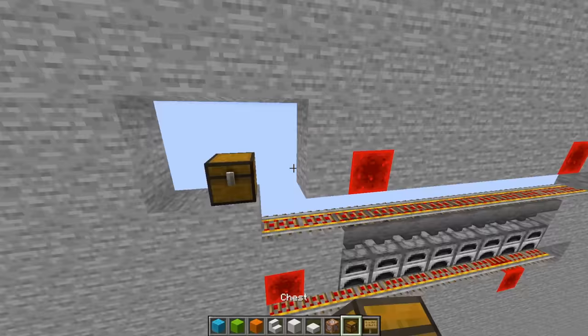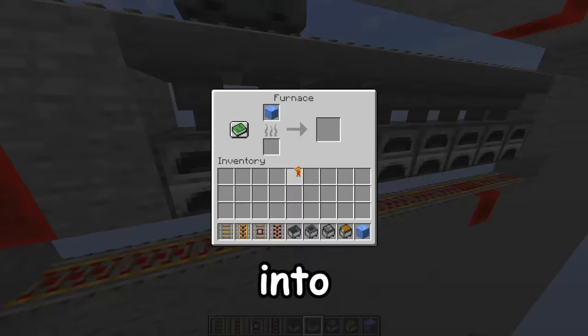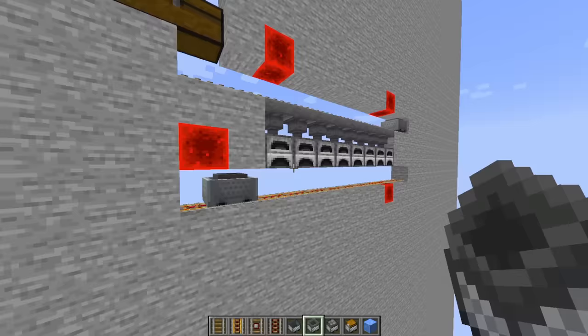So now if we get a minecart and put it down here, you'll see it'll take some out and start sorting it into the furnaces as it goes along. Then we'll have another one on the bottom that whenever it smelts, it'll take it out of here, and then we need to dump it into a chest.